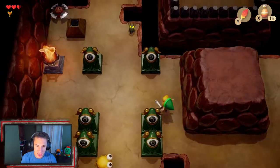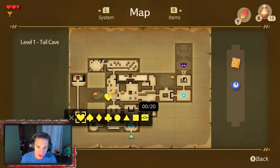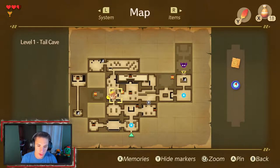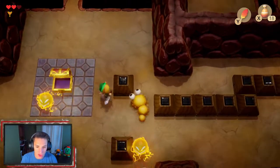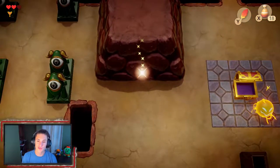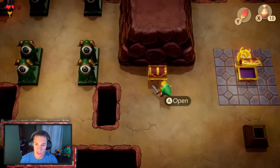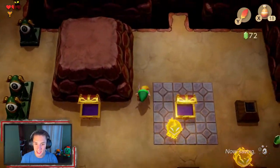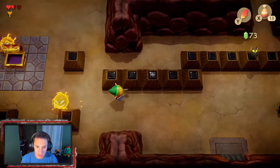There's actually a bombable wall here but we don't have bombs yet, so I mark it on the map with a circle — circles mean bombs — so we can come back later. After defeating all the enemies a chest appears. We grab it and get a red rupee. Now there's just one chest left.